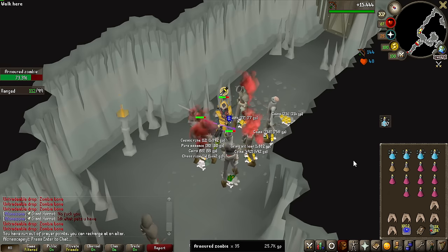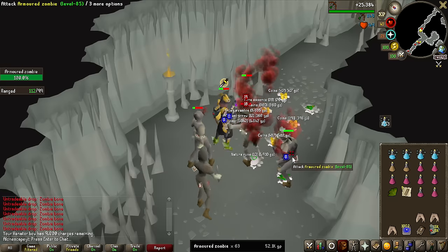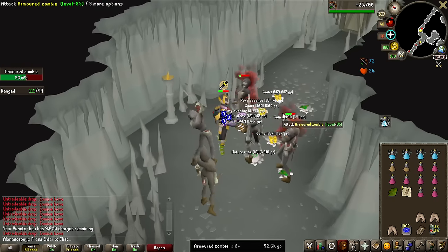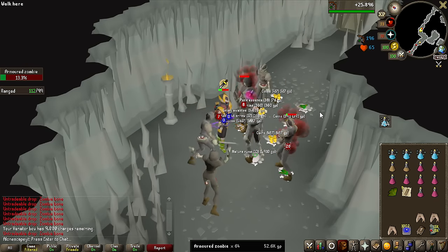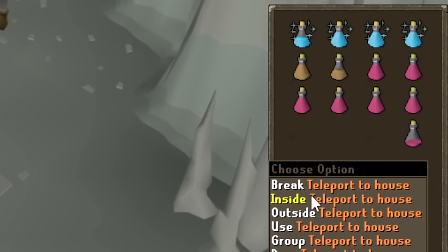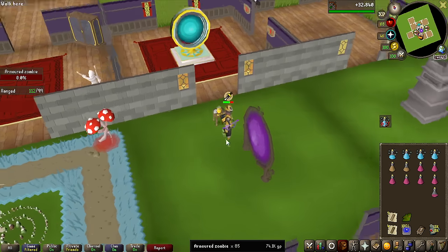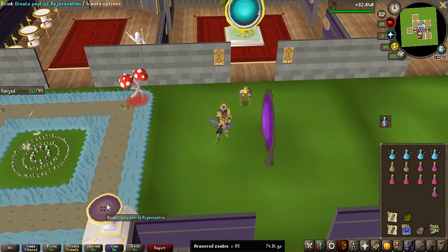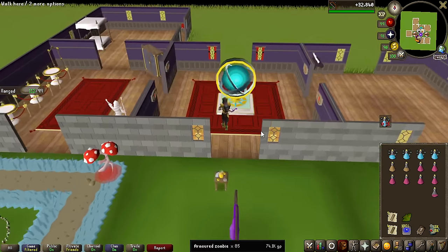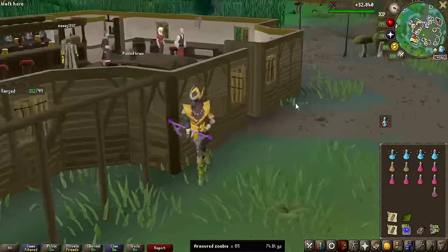Not only are you going to get a really good melee weapon doing this grind, you're also going to get some really good supplies. They seem to be very AFK-able, even for lower-tier accounts — I saw a lot of people here with lower-tier gear setups, protect from melee on with Dragon Scimitars and all that. We have to teleport out now — I'm out of food — but we got 85 kills in 8.5 minutes, meaning roughly 10 kills per minute, which is 600kc an hour. This grind is going to be over in less than 1.5 hours.